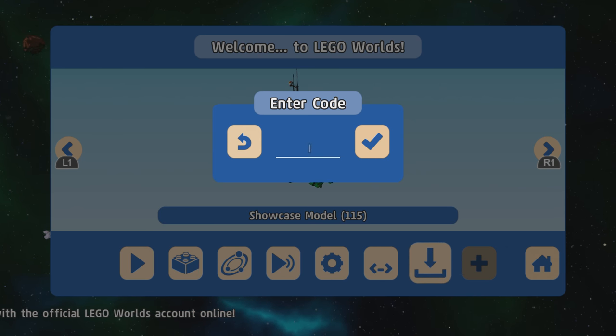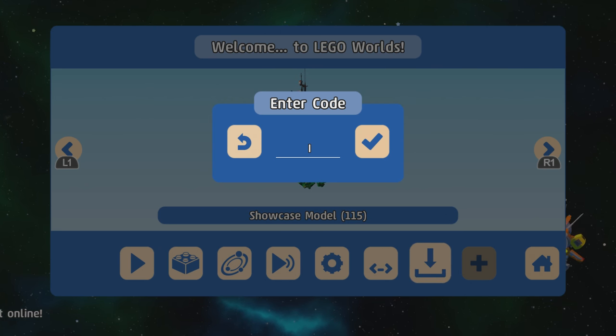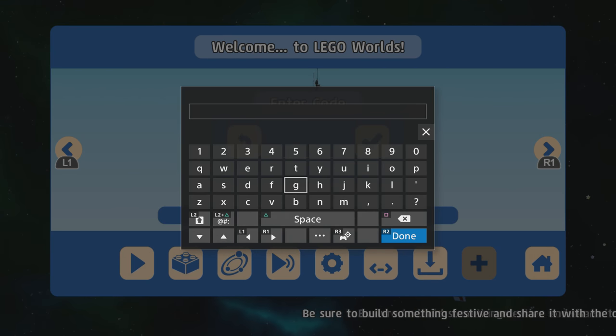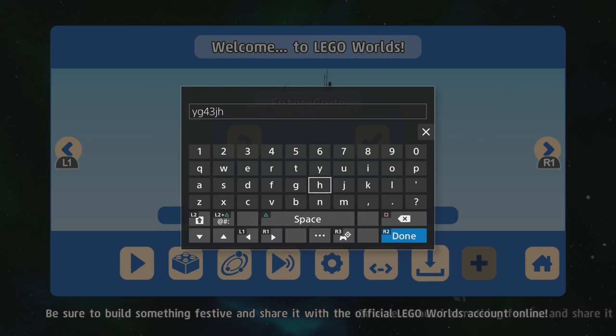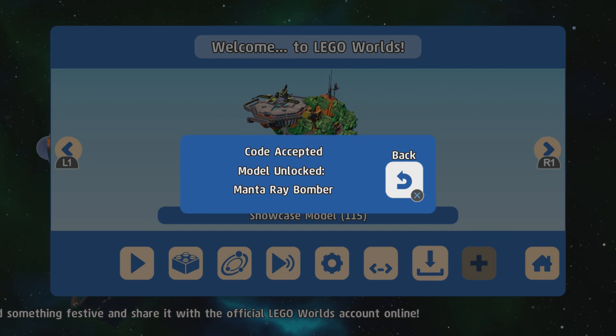The next one is the Manta Ray Bomber. This is actually available in one of the Lego City builds on top of one of the skyscrapers with a helipad — you will find this build even without the code. The code is YG43JH. Model unlocked: Manta Ray Bomber.